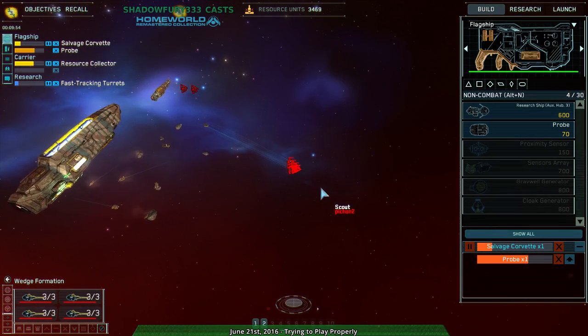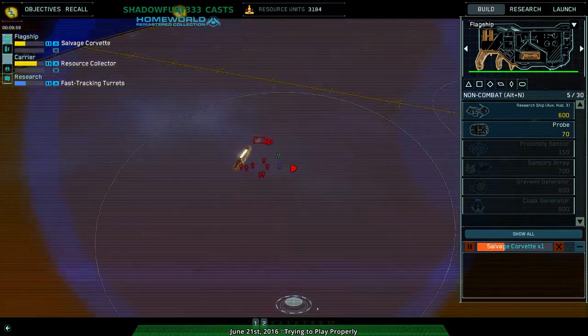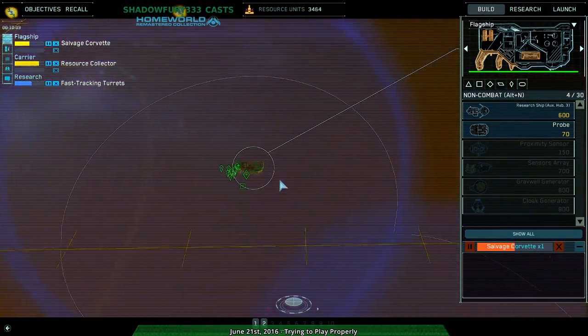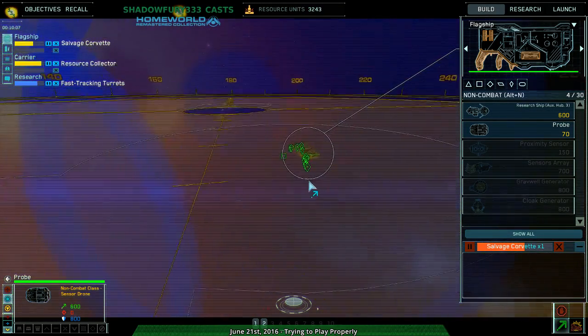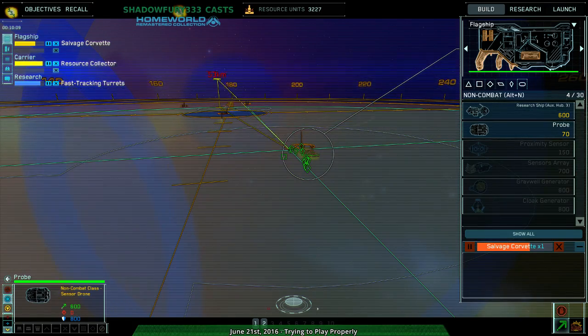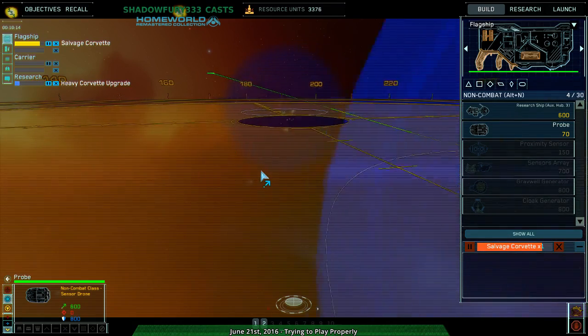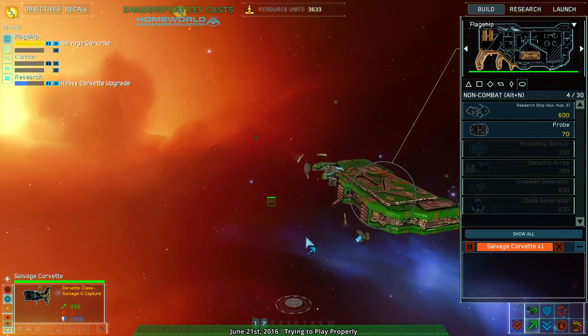So they've got a bunch of scouts — wow, a lot of scouts. That probe did its job at least. But I am going to build another one. And I'm going to move it more intelligently, because I don't want that happening again — take advantage of the vision range, go way above everything.